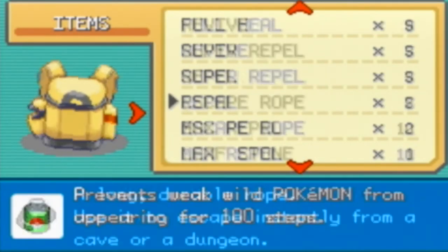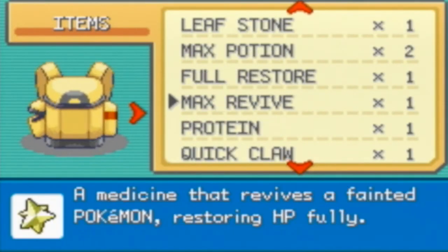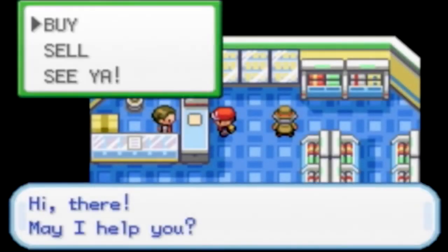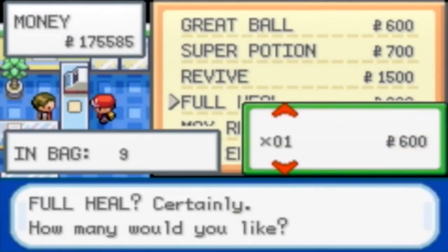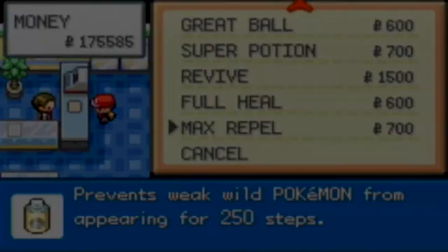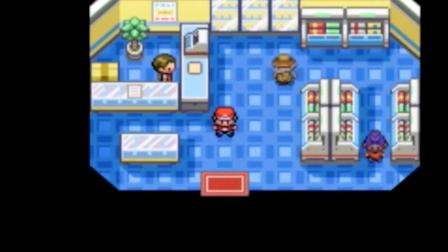I don't use Protein at all. I think that's it — I want to buy some stuff. Let's get some Max Repels. Okay, I have enough anyway, so let's move on.